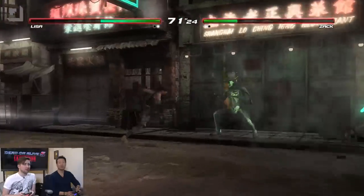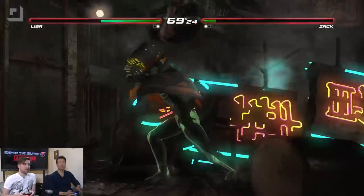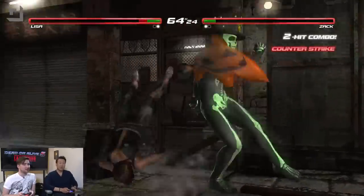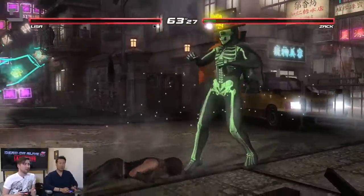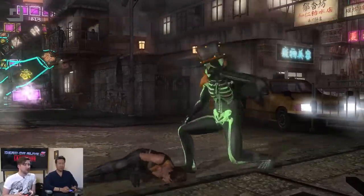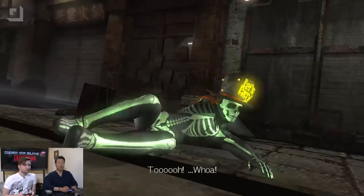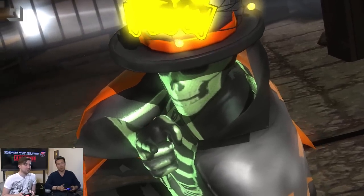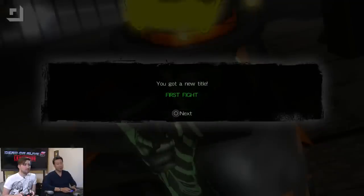When you think about Dead or Alive compared to other fighting games, it's referred to as rock-paper-scissors-style combat — the combination of throws, punches, and kicks. We're based on a triangle system, which we're known for. There are three ways you can do damage: strikes, throws, and holds. Just like rock-paper-scissors, strikes are stronger than throws, throws are stronger than holds, and holds are stronger than strikes.